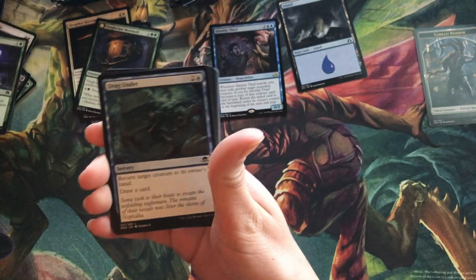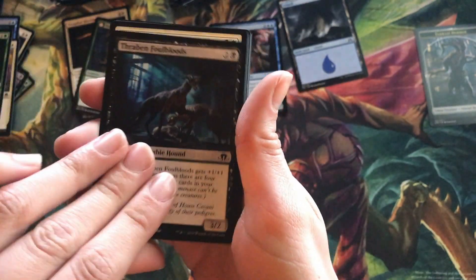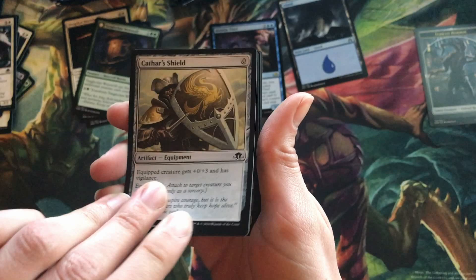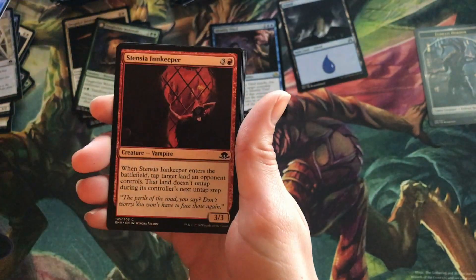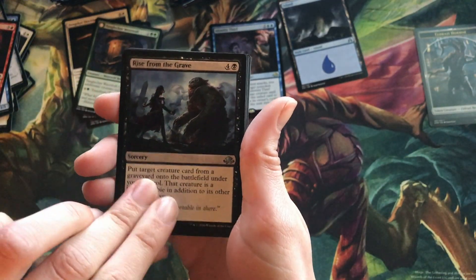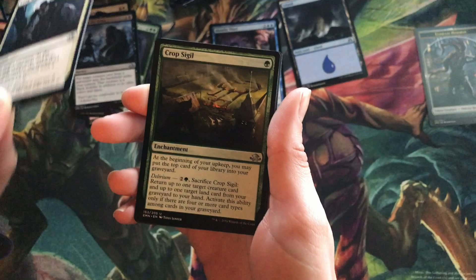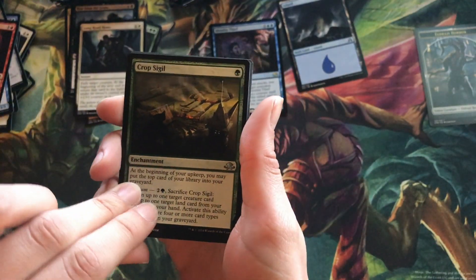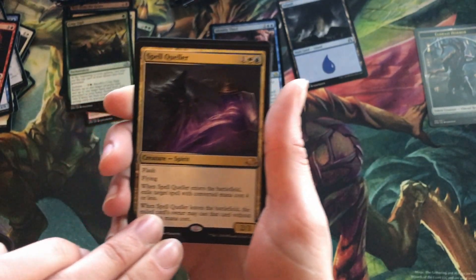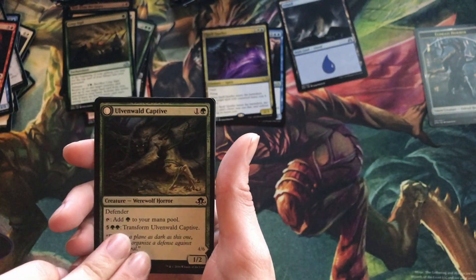Pack two. There's a lot of zombie and horror themes. Another Rise from the Grave — pretty good randomization. Long Road Home. Crop Sigil. And for our second rare, Spell Queller — not too bad actually. It's one of the better rares in the set. It's not great in most situations, but I really like the art for it.